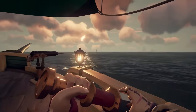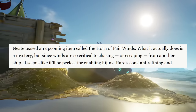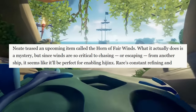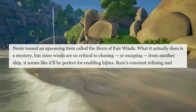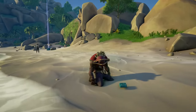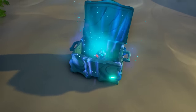There's still more news. Polygon reported that Neat teased an upcoming item called the Horn of Fair Winds. What it actually does is a mystery, but since winds are so critical to chasing or escaping from another ship, it seems like it will be perfect for enabling hijinks. That sounds absolutely incredible, and if it does control the wind somehow, that will be game-changing.